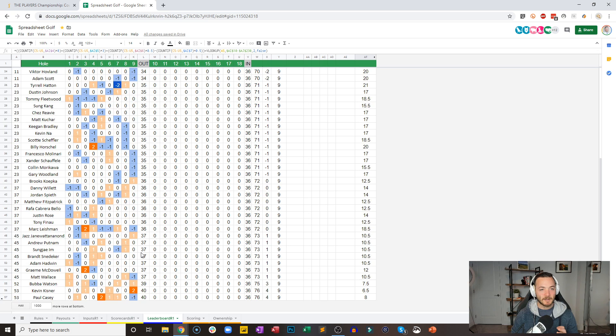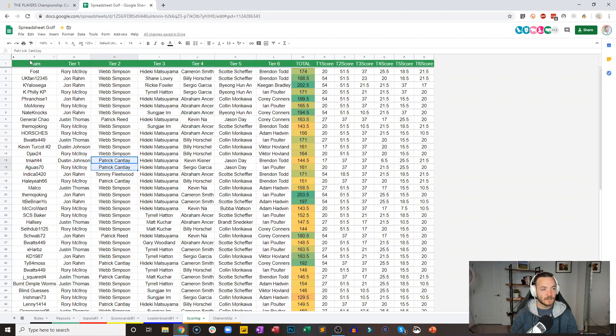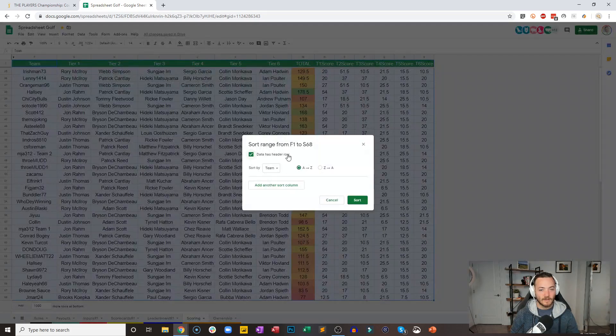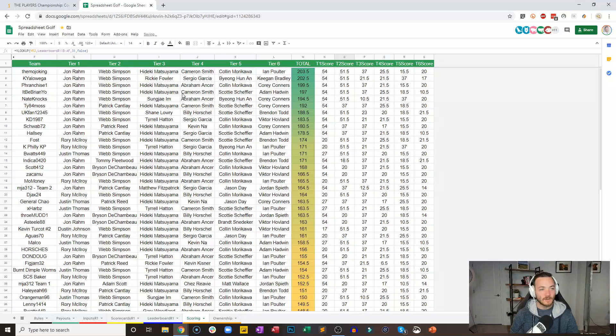Let's see how we stand — halfway through round number one. It is a barn burner. The top four guys separated by six DraftKings points. The Mojo King — a one point lead over Kay Yalawiga — 203 and a half to 202 and a half. They both have Rahm, they both have Webb. Then that's where the similarities end: Hideki versus Fowler, Cam Smith versus Sergio, Colin Morikawa versus Benny Ahn, and Ian Poulter versus Keegan Bradley at the top. Look at all these John Rahm tickets now — the Rahm and Webb Simpson combination where you've got both guys tied for the lead is obviously a very good start.